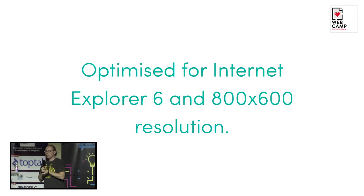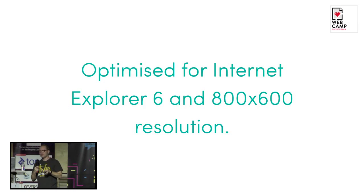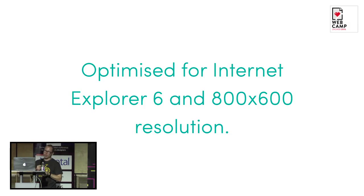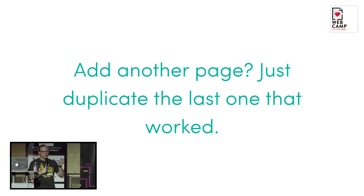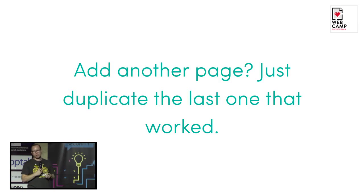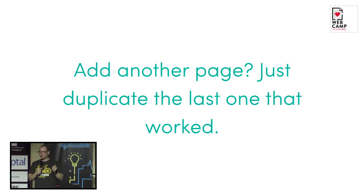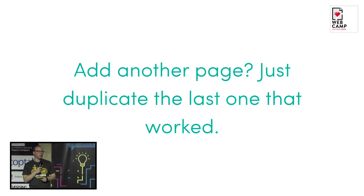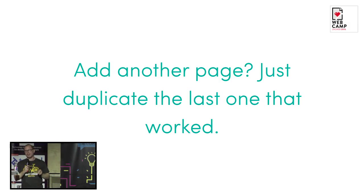This was actually a big problem, but we learned a lot from it. Since you had a page that was active and live, if the client asked you to add another page, you would just duplicate the last one that worked and was most similar, probably inline some CSS, change the HTML, and forget all about it — until your root folder on the server had like 100 different templates, which were all similar but not the same.